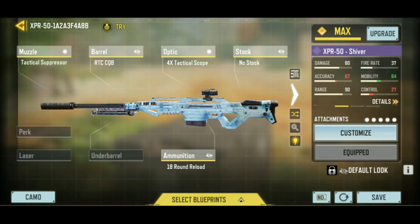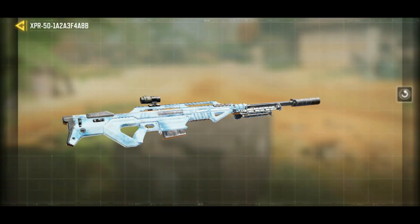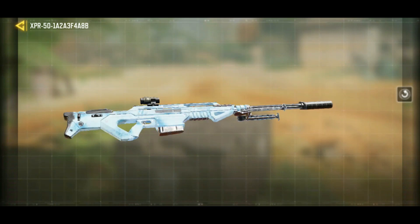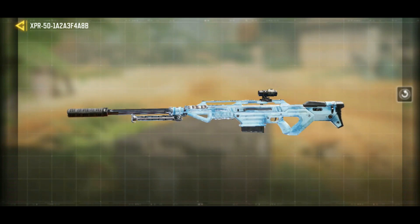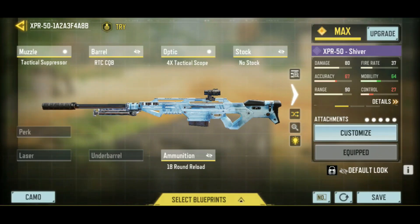I'm not really sure what to do with this XPR because it's not as fast as the SKS, which is a great weapon, by the way. But at the same time, if you put on the stopping power, I think you might as well use one of the snipers that's got the bigger one-shot kill range, like the DLQ, the Locust, or the Koshka. But this is what we got here today. Not a super impressive epic camo, but it's a little bit animated — kind of looks just like ice and frost. So that's what the Shiver is.